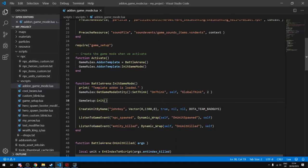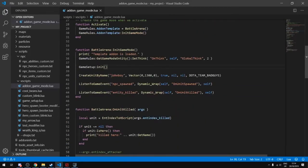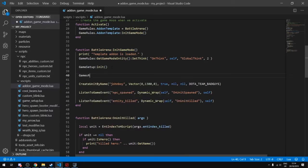Go into addon_game_mode.lua, find the InitGameMode function, and add a new game rule: GameRules:SetUniversalShopMode(true). You can find this in the documentation. This sets universal shop mode to true, which allows purchasing any item from any shop at your shop location.